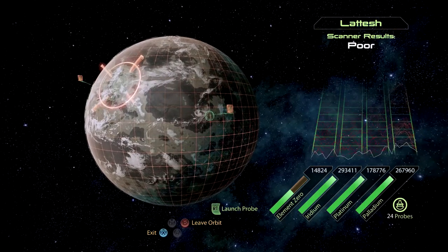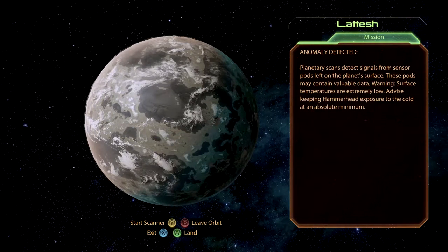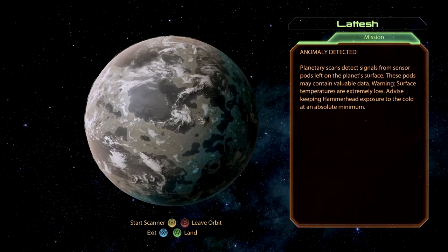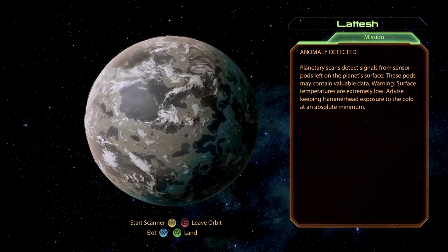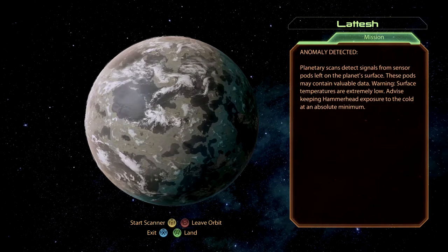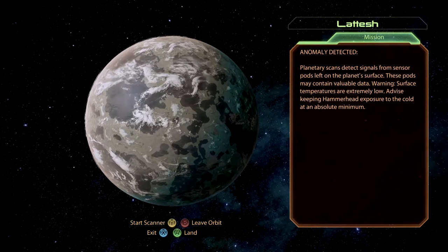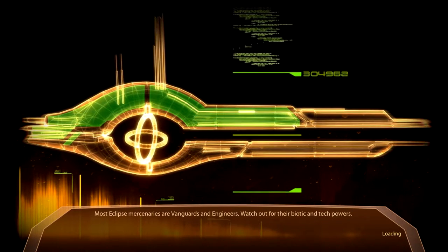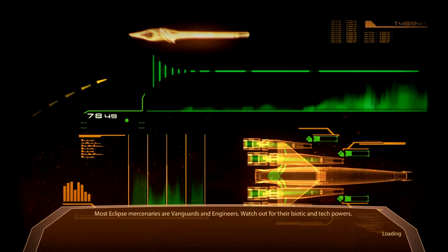Here it is. Planetary scans detect signals from sensor pods left on the planet's surface — these pods may contain valuable data. Warning: surface temperatures are extremely low. Advise keeping Hammerhead exposure to cold at an absolute minimum. Oh my god, this is coming back to me. I remember this now. Well, let's see how I do now that I'm a better gamer.